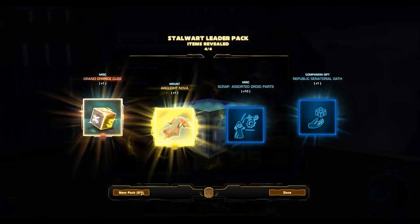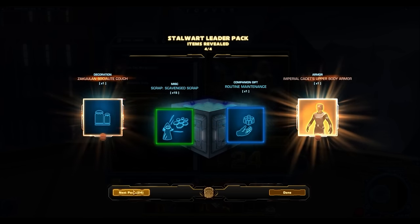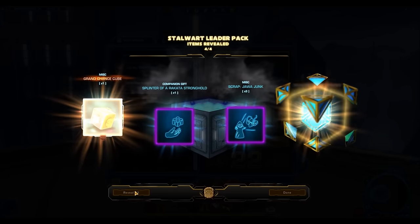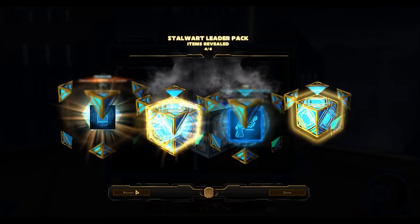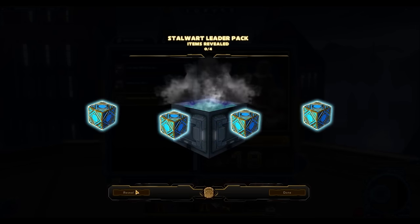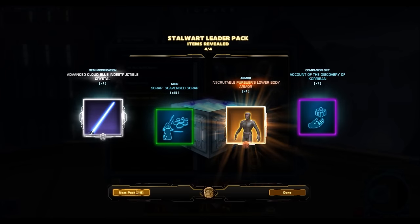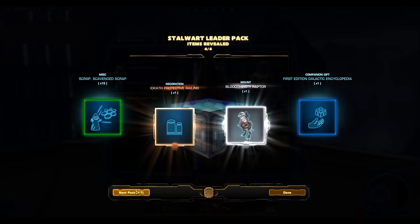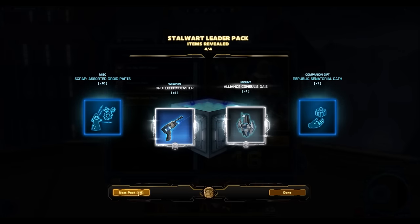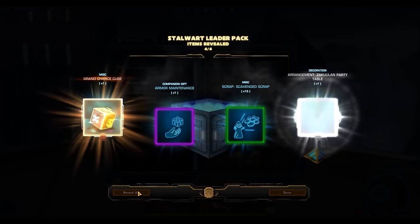We got one gold item right off the bat — the Arclight Nova. Not getting the gold mount I really want, which is the tank. I'm not too crazy about the Arclight Nova. As I mentioned in the pack preview video, a lot of people say it looks nice but I personally don't think so — I could see it being a silver or a bronze mount. Speaking of silver mounts, we also got the Alliance Consoles Base, which is the reskin. I actually like that silverish gray color scheme better than the gold — it looks more Zakulan.